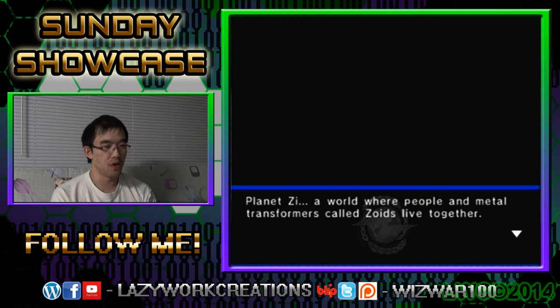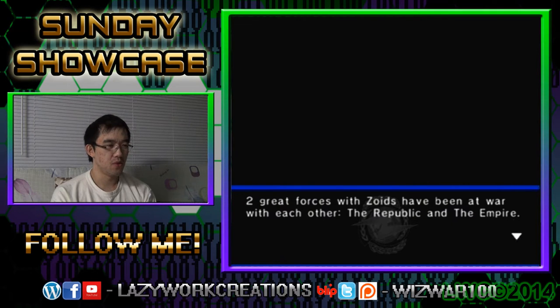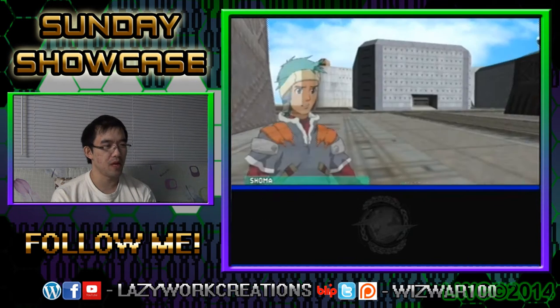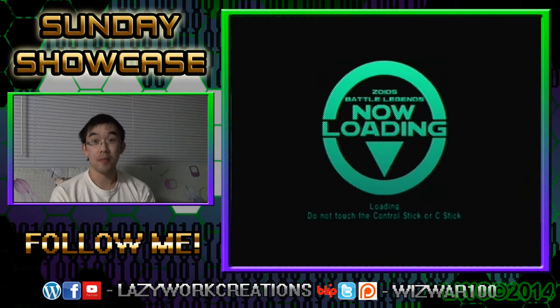Planet Z — a world where people and metal Transformers — Transformers! Robots in disguise! — called Zoids, live together. Two great forces of Zoids have been at war with each other: the Republic and the Empire. Many wars have been recorded. Is there a fast-forward button? Yeah, there it is. We're here to play the game, not read the story — otherwise there'd be like a couple of parts on this.